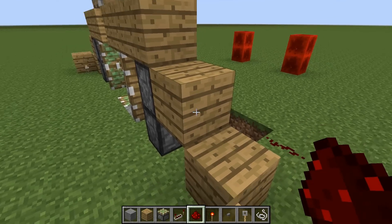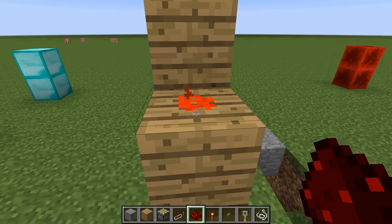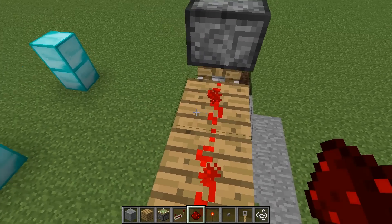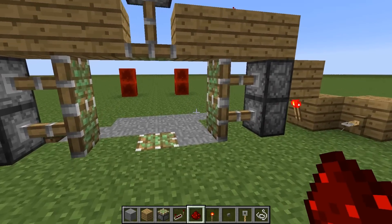However, because that torch is also powering this top block here, we can charge the top piston very easily — it's charged. Now all we have to do is lead it over here. All of the pistons are extended.